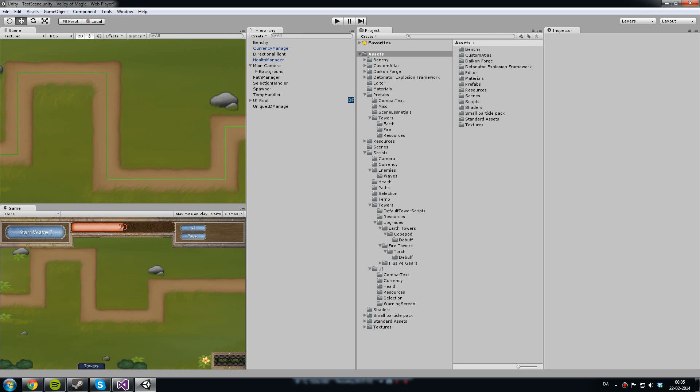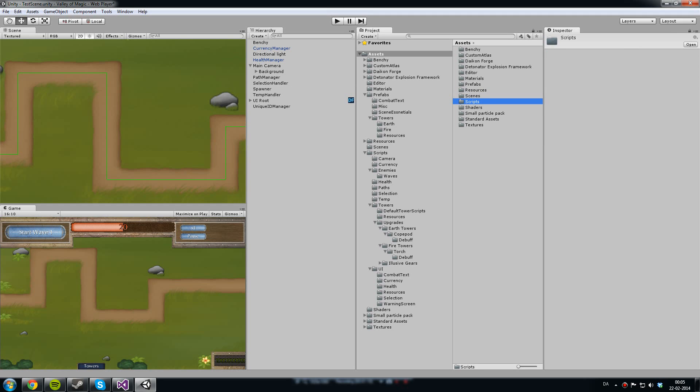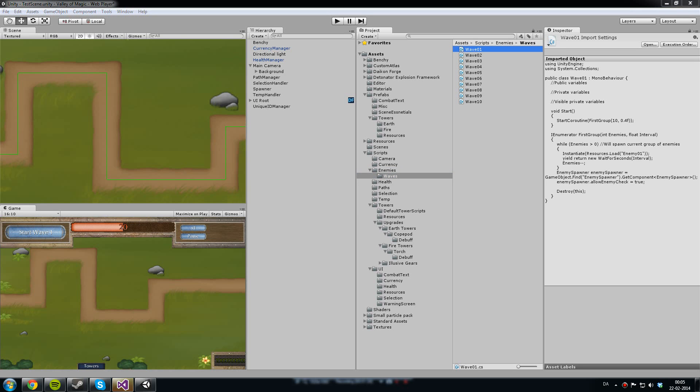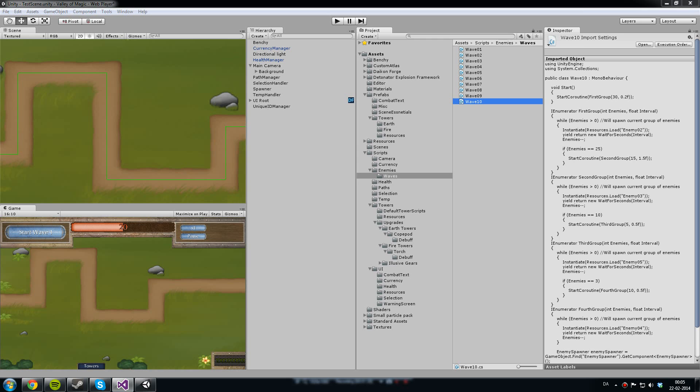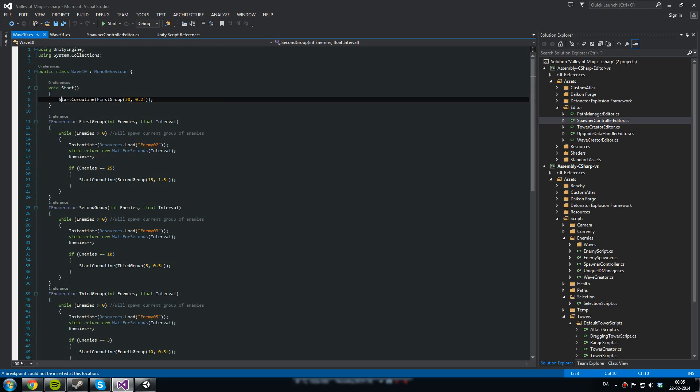I also have my wave designer. A few days ago I wanted to shift away from the old system, because I always knew it wouldn't last. I can show you what I used to have — I really wanted to get it done quickly, so I just made a script for each wave. I'm going to show you one of the later ones. It's pretty horrible. As you can tell, it just starts a coroutine, and then after it spawned X amount of enemies it's going to start another one with different types of enemies.